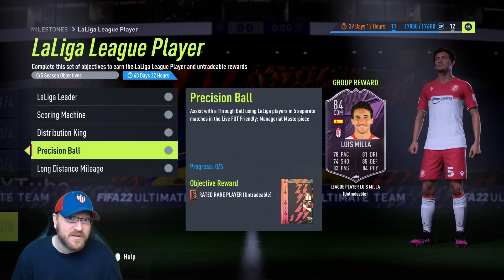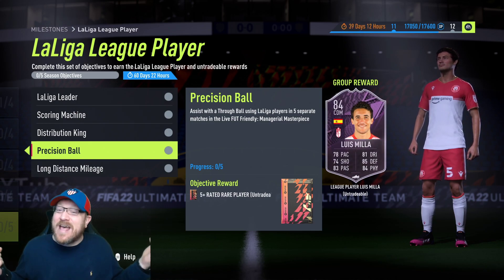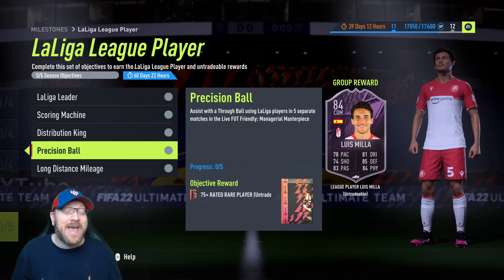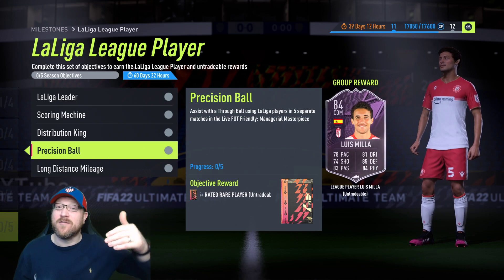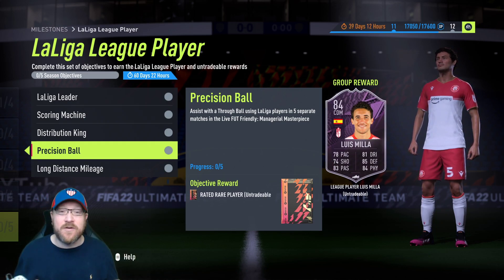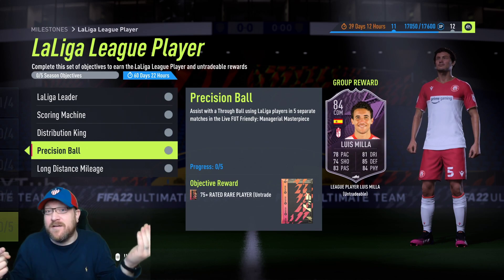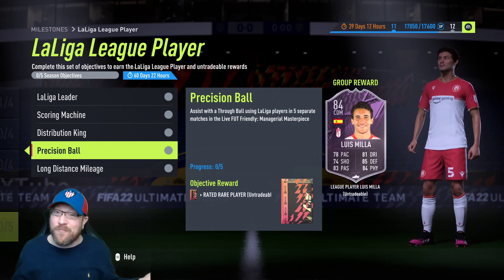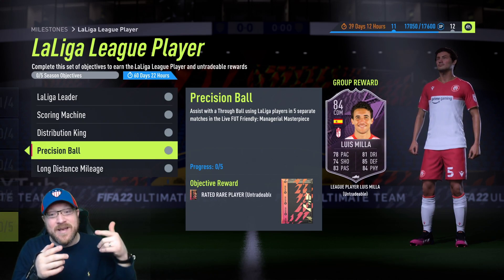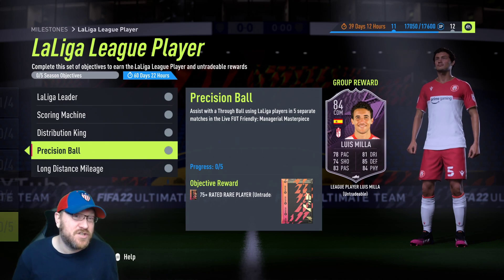Precision Ball: assist with a through ball using La Liga players in five separate matches. The through ball is the triangle button — the top button on your controller. Those happen pretty frequently, so it's not that big of a deal. It's not quite as overpowered as it was last year, but they're still a great way to play. It doesn't have to be that traditional through ball where you've got your striker making a run. I've had it work passing backwards, basically from the goal line to a teammate in front of goal — just hit the triangle button and that works too. Sometimes the best way is if you're just outside the box and your striker makes a little half run, you hit the through ball and he scores — that's still an assist with the through ball.